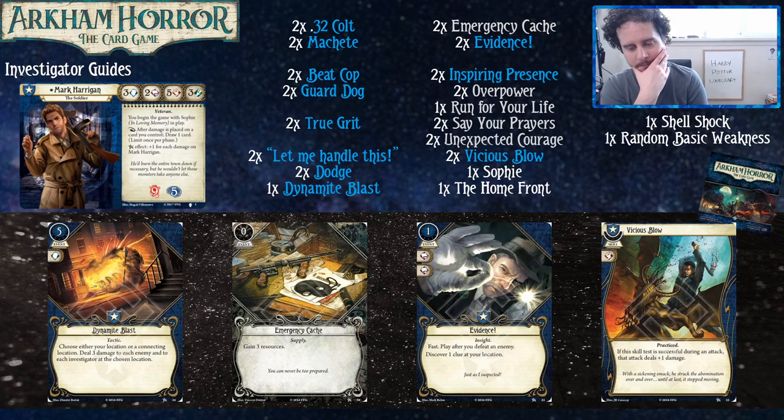This list is also running a lot of skills, which is something you want to look at playing Mark, because you're going to be drawing so many cards that you just aren't going to have the money to pay for them all. The symbols on your cards are going to be very important. Don't be afraid to throw away your second copy of Machete or Beat Cop if you have zero money, because you're better off just using them to pass skill tests.